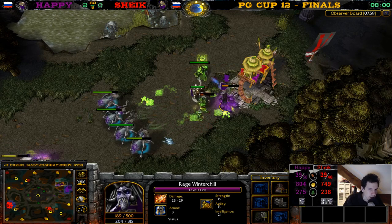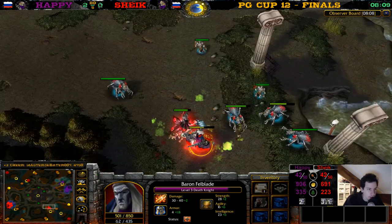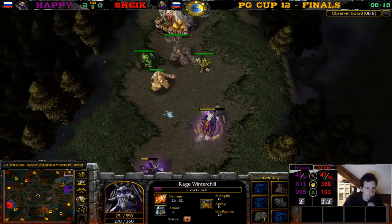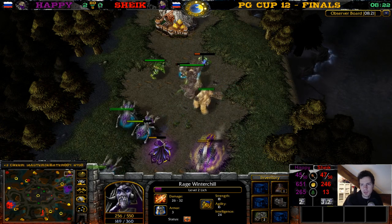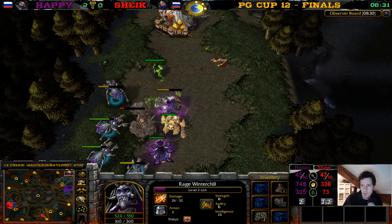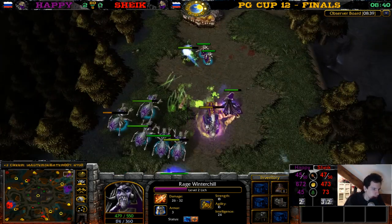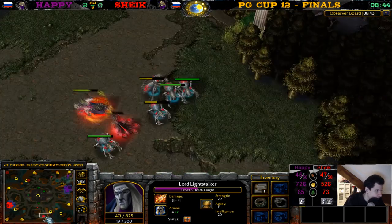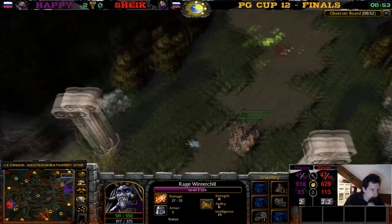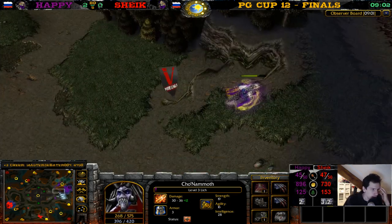He got another ankh again from the center and sold it again — that's probably what happened. Happy gets lucky with ankhs! The lich is almost level 2. The death knight has a hood of cunning. Happy now goes for the corner creep. Over here Happy gets a ring of regeneration. Over on Chic's side a sobi mask — much better items for Chic. Happy keeps the ring of regeneration for now. Chic's lich is level 3. Happy still only has a level 2 and a half lich.